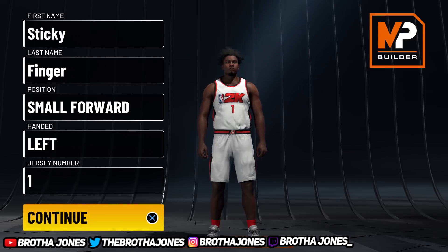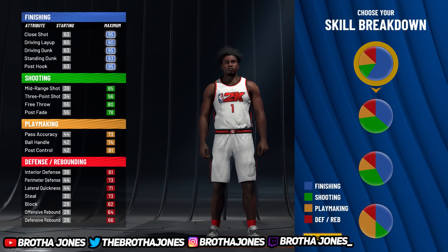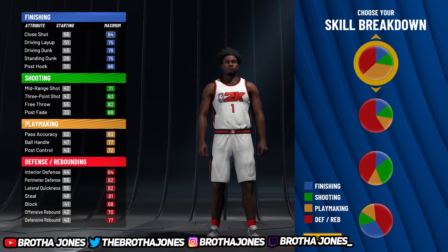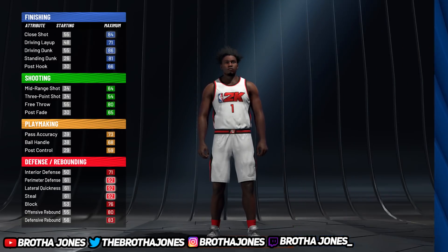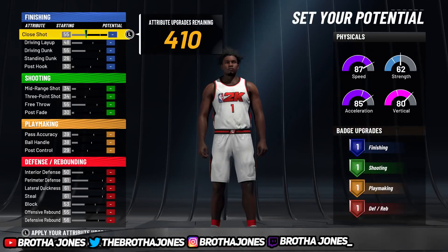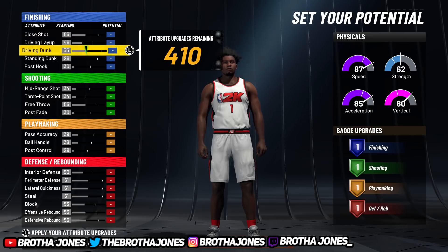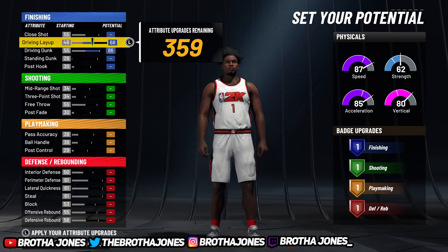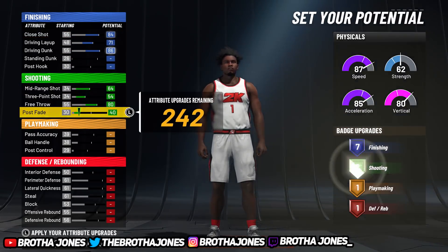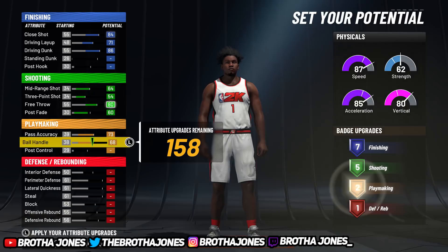The name of the build is not 'lockdown defender' — if you find it, DM me on Twitter immediately. I'm pretty sure it's not in this game, neither current gen nor next gen. You want to go with the pure red pie chart right here. First thing, we're gonna max this out to about seven, put five shooting — that's solid — and we're gonna get just enough to green if we have to.